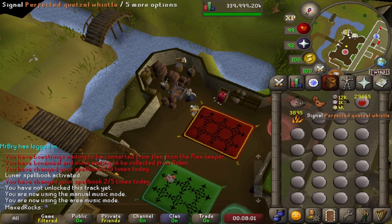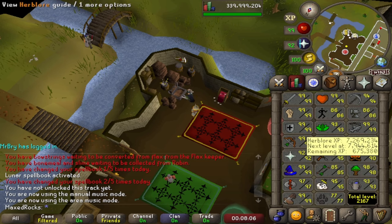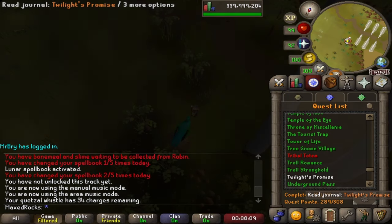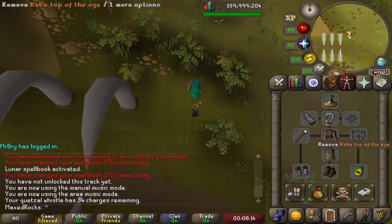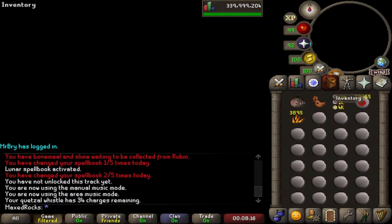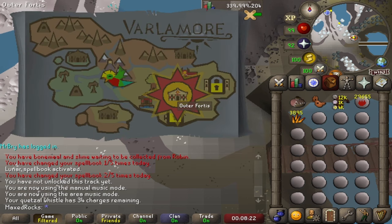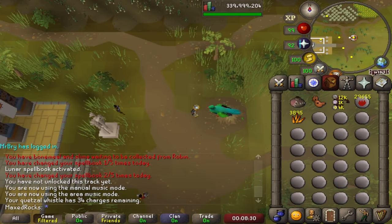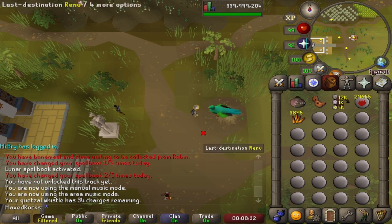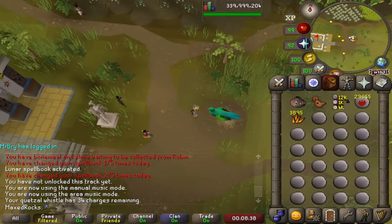To get there, you signal for your Quetzal — you'll need the Twilight's Promise quest for that. The whistle you use to call it is obtained by doing Hunter rumors, but it's not required. You'll want to travel to the right destination; if you didn't catch that, there's a travel button for Outer Portis that will take you right there.